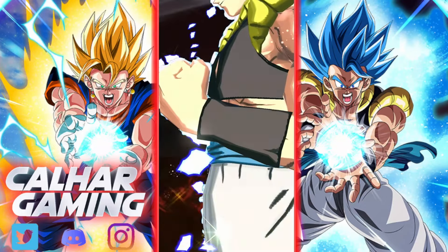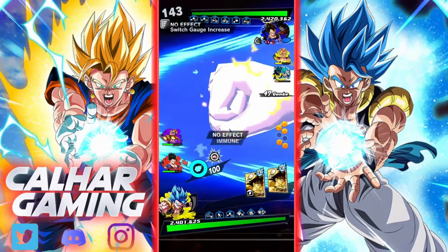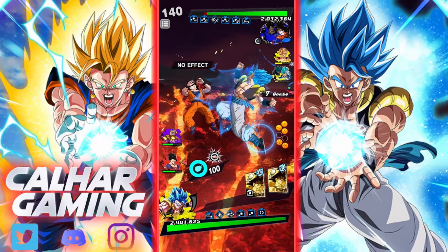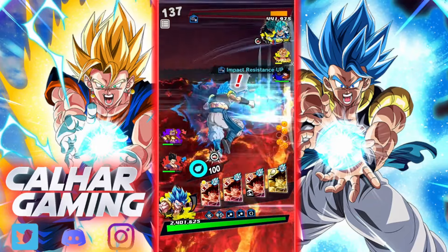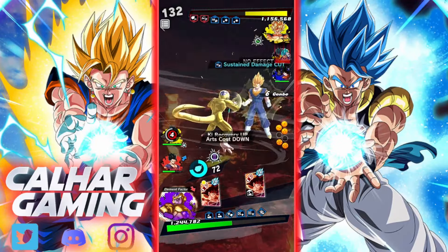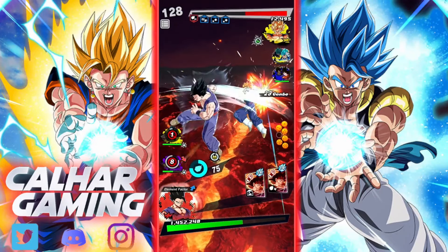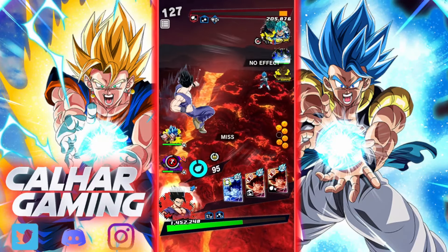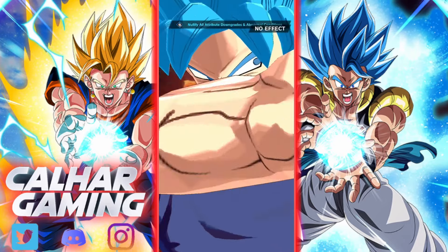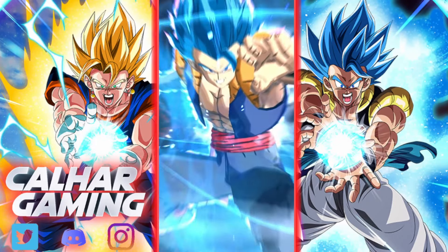I'm actually just going to go into Gogeta to kind of see the difference - use the same team as I did for their original showcase to see if there is one. How much damage does this do? They're probably gonna fuse. Full screen strike - I had a feeling you were gonna double jump there. That's fine, I'm going to go into Gohan here. Gogeta's looked okay in this one so far. He's going to go into Vegeto soon which means he'll fully heal up, which is annoying.